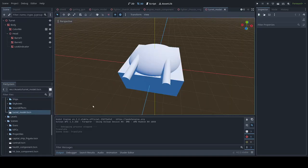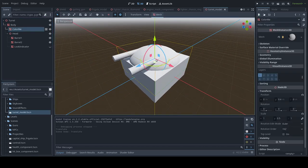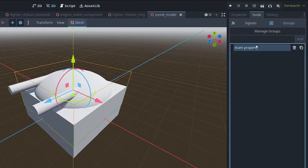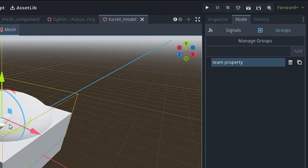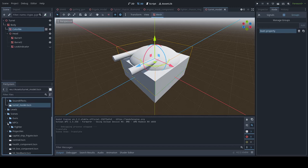Beneath sound effects is the turret model — just an uncolored one. One neat thing I did is I put the sphere cap in the group team property. Anything in that group, when it gets attached to something on a team, there's a script that goes through and colors it the appropriate team color. So anything with a team property starts out with no color and then gets splashed with red or blue depending on which team it gets put on — a nice little feature.